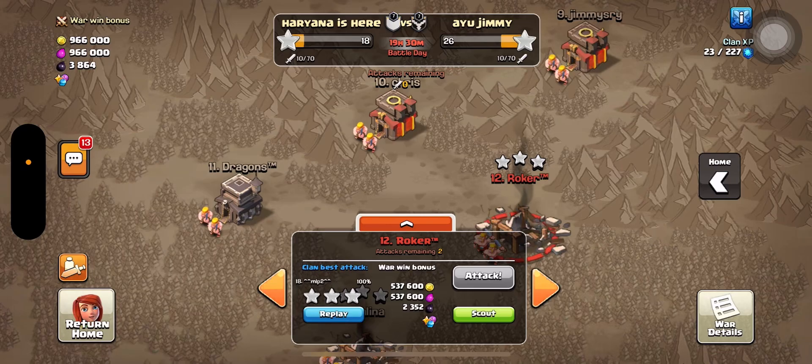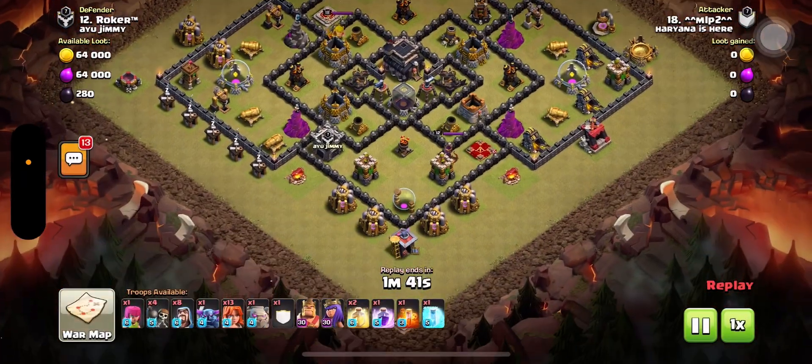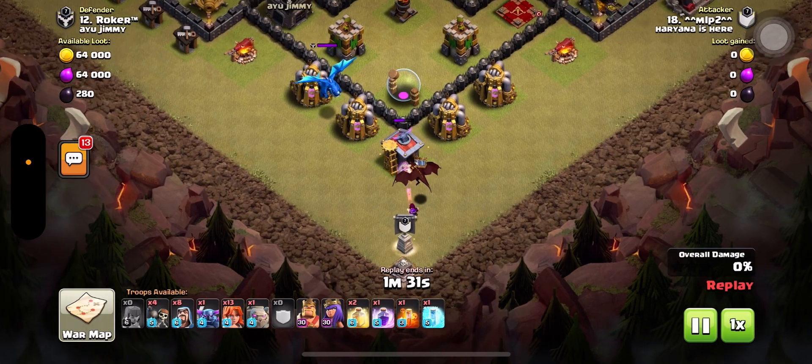So I had a Town Hall 9 in front of me, and this is how I attacked. I first tried to lure out his clan castle troops — and there you can see the electro dragon come out. I then deploy my own CC troops from here.